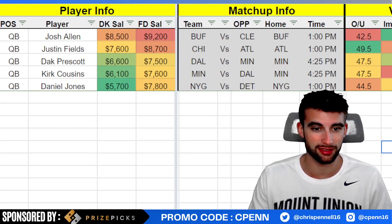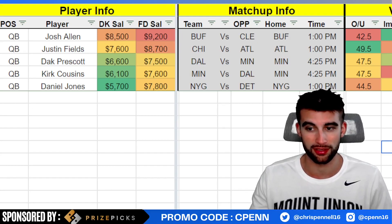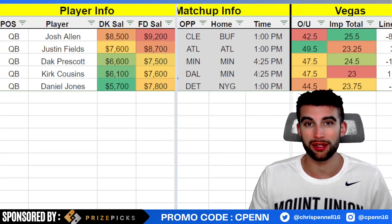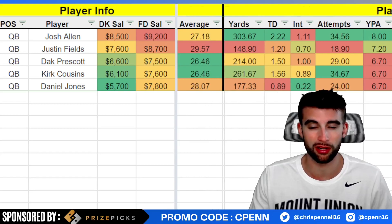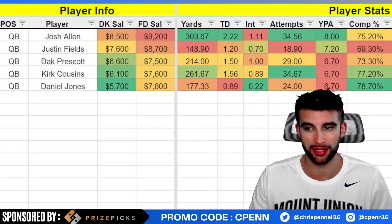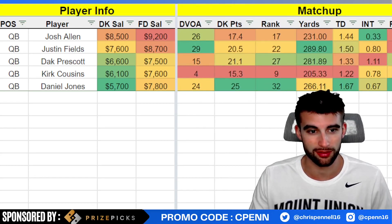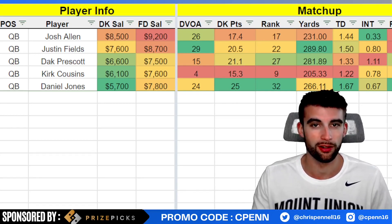I don't think anyone's going to want to click on the Bills passing attack, so if we can get some Josh Allen, Stefon Diggs stacks at low ownership versus the Browns defense — trust me, I'm a Browns fan, their defense has not been good this year. We saw what the Dolphins did, scored around 40 points versus their defense last week. They still have about a 26-point implied team total, are 8.5-point favorites, and Josh Allen has been incredible — over 300 passing yards per game and over 50 yards on the ground. I'm not sure I'd play Allen in cash games; I'd probably go Justin Fields in cash, but Allen's fine in tournaments.